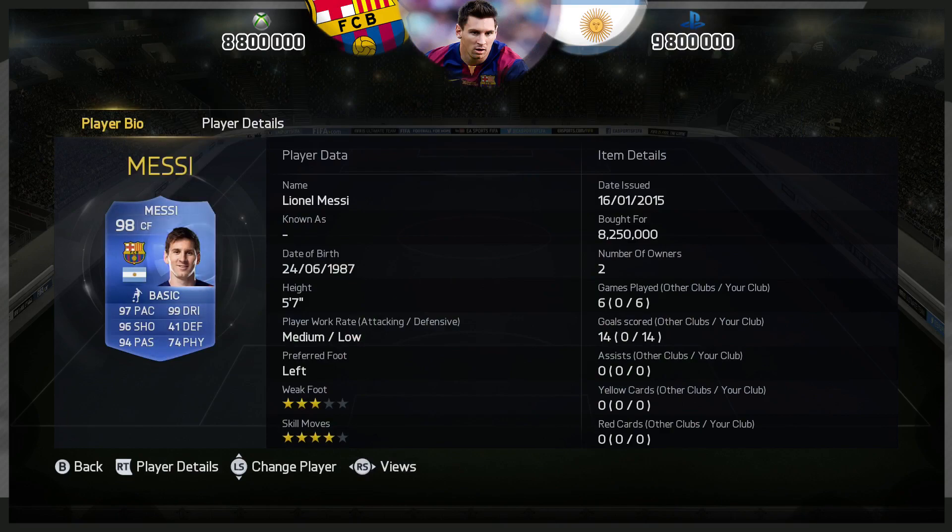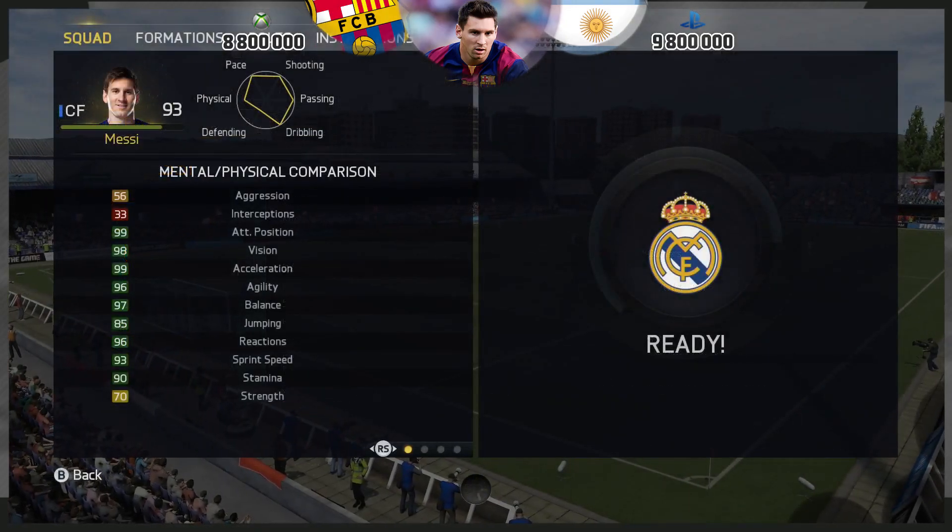In terms of price, 8.8 million at the time of this review — currently 12 hours before you see this — and 9.8 million on PlayStation. He has 4-star skills, 3-star weak foot, medium to low work rates, and he scored me 14 goals in 6 games.